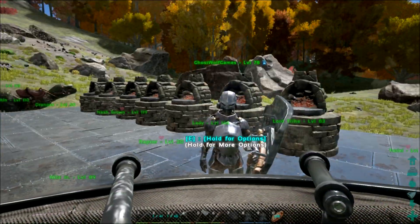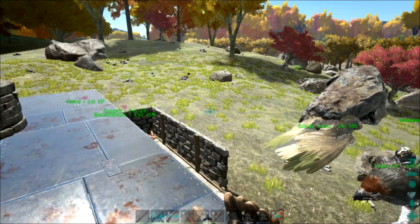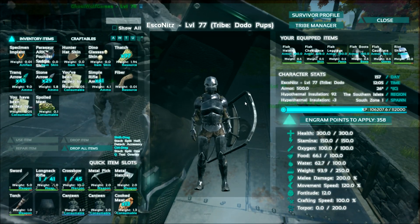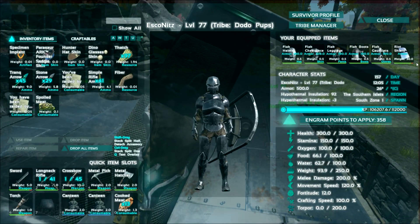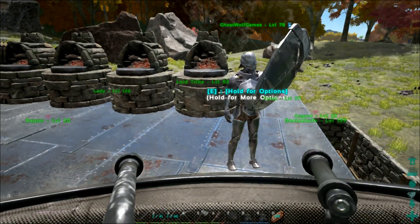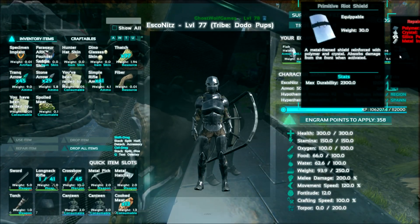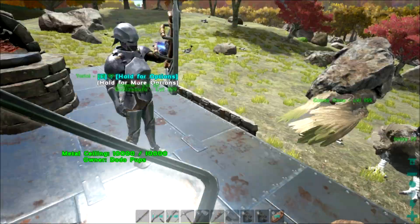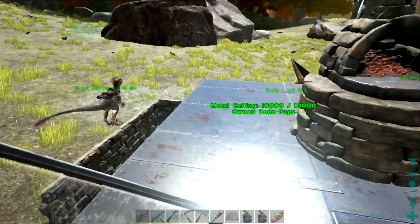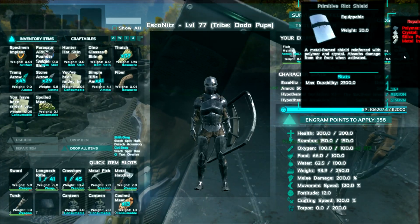There's our high level frog who has gotten us thousands upon thousands of cementing paste. I made my riot shield today - I'm in regular shield gear. We got enough production that we have a little bit of C4, some parachutes and a spy scope, and we also have the canteens. The max durability on the riot shield is 2300, so it's almost double the durability of the metal one, and it weighs less.